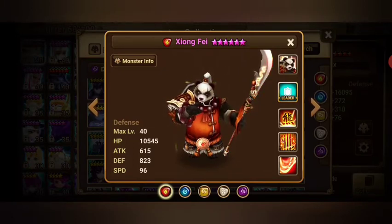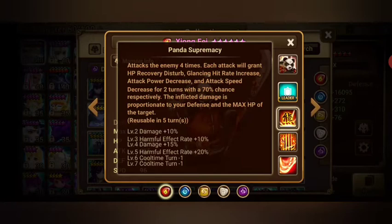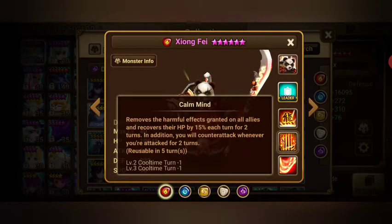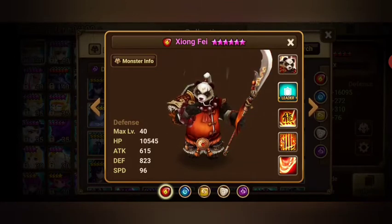First, we'll start with the fire panda, Zhongfei. He is a fusion monster so you can get him very easily. He has a defense lead, and his third skill is a multi-hit that disturbs HP recovery, cleanses, does attack break, and speed break — four hits. His second skill got buffed; it now cleanses not only him but all allies and gives a healing buff. His first skill is just for damage and defense break.